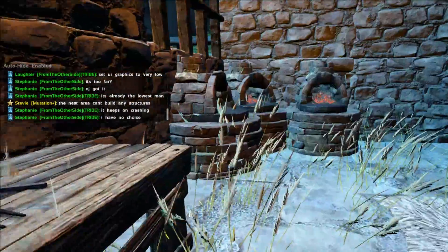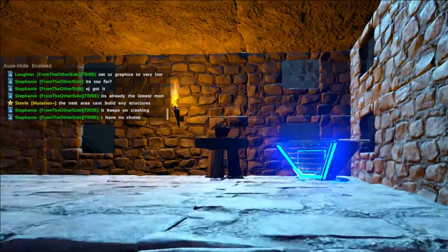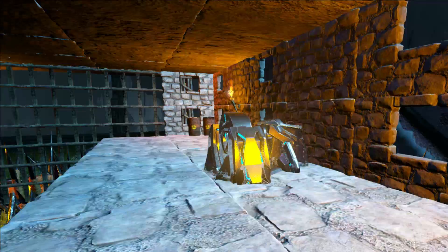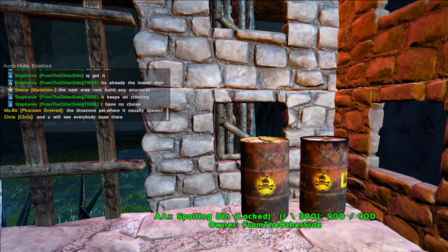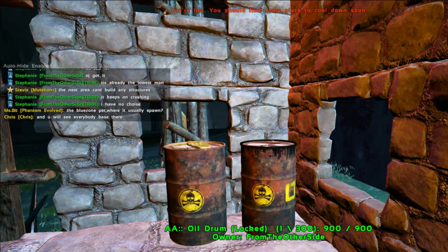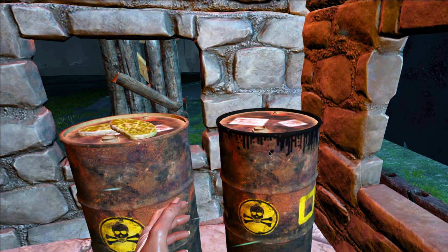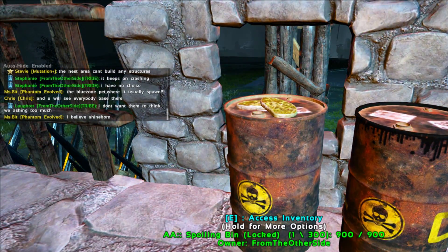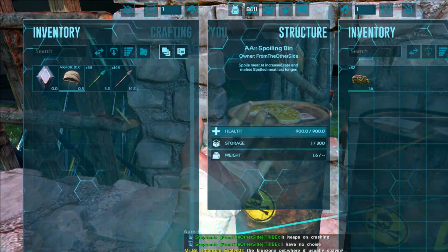Then up here we have the AA workbench, our S Plus crafting station, and a generator. Over here we have a spoiling bin and we also have an oil drum. This one just collects oil for us from random plants and random animals, which is kind of awesome — saves us having to go out and try and find it. And the spoiling bin is pretty self-explanatory: I put the meat in it and it spoils it all really quickly.